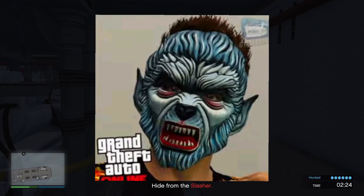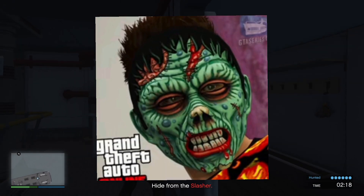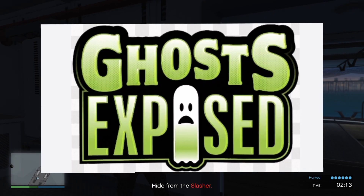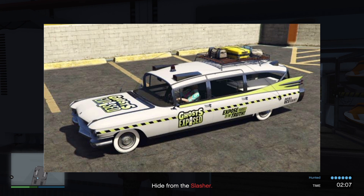Log in to receive the blue vintage werewolf mask. Deliver event cargo from any business battle to receive the teal vintage zombie mask. Ghost Expose continues for another week, so if you haven't got around the map and photographed all the ghosts yet, make sure you do that. I've got a video on how to do that, so I'll link to that down below.